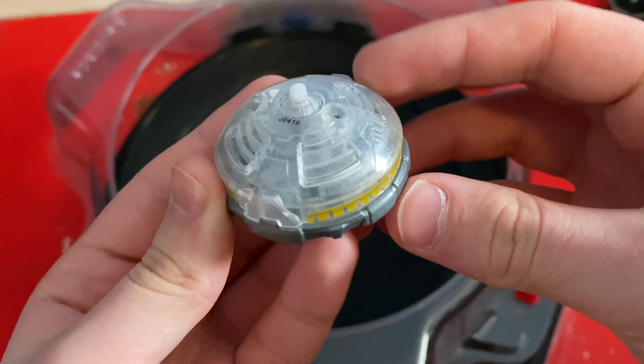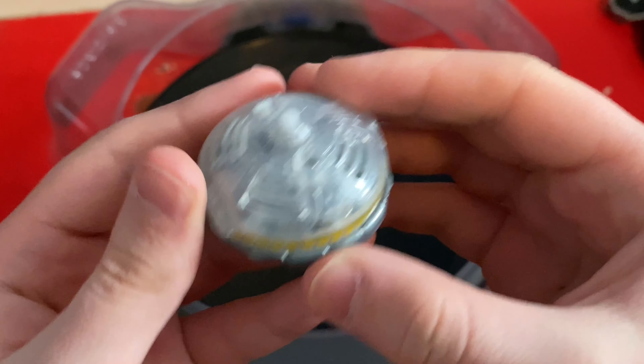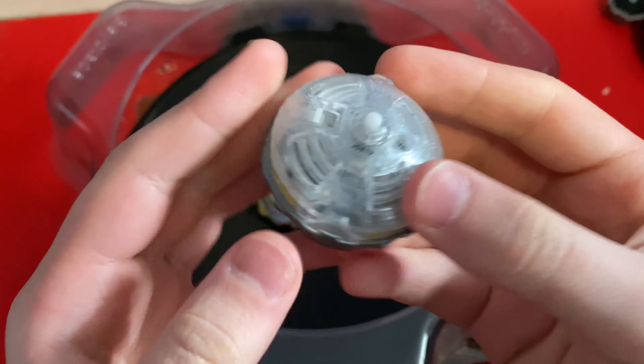For the driver, we have the Hybrid Driver, which if you don't already know, it's motorized. This driver lights up when it's spinning, and it has a motorized tip to help with stamina. I know this is a defense type driver and the layer is an attack type layer, but I still think this will be interesting because it matches the color scheme, and it would be cool seeing a defensive Valkyrie beyblade.